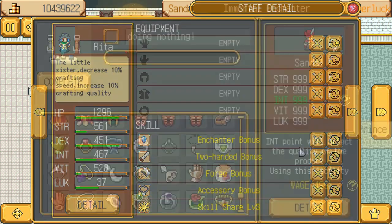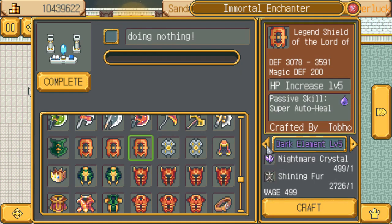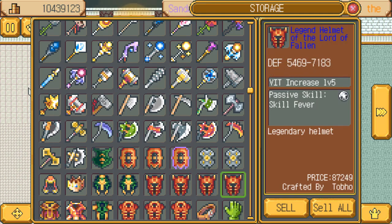Now time for armor. For shield we're looking for 18, 61 to 21, 71. Helmet is 37, 23 to 43, 43.